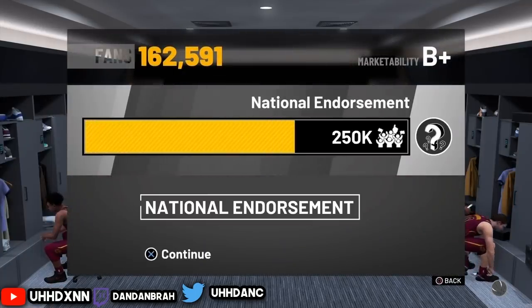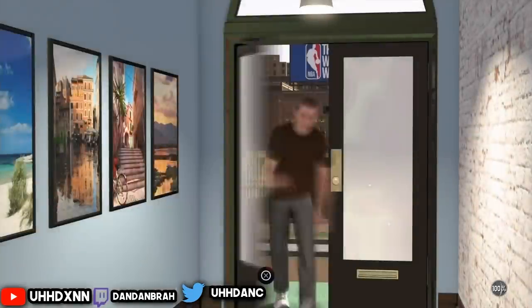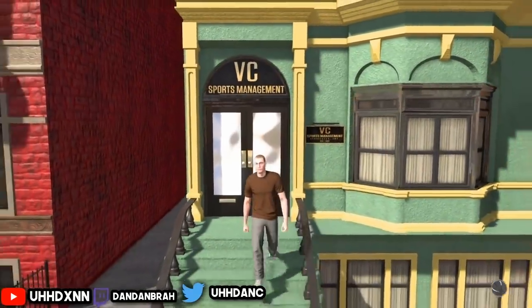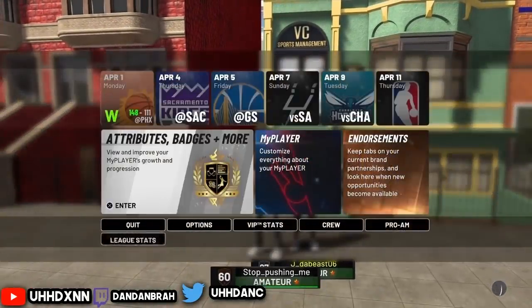Click on it and attend the national endorsement event. A lady is going to come up and ask: do you want Gatorade or Foot Locker? Always pick Foot Locker. Gatorade does work, but you don't get as much VC. I recommend Foot Locker — it works the best.